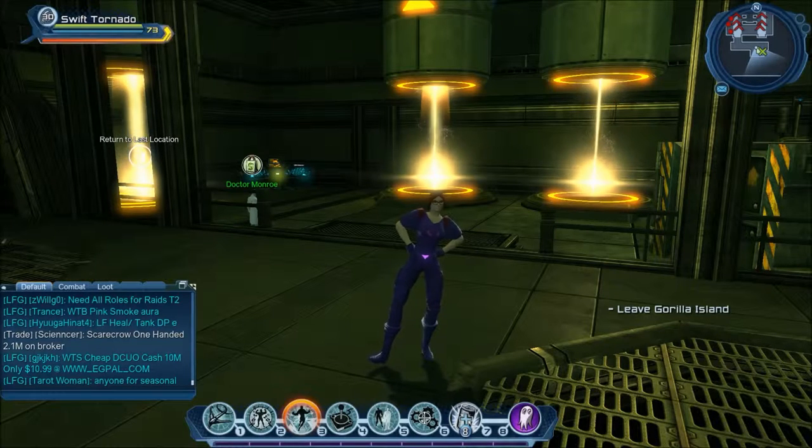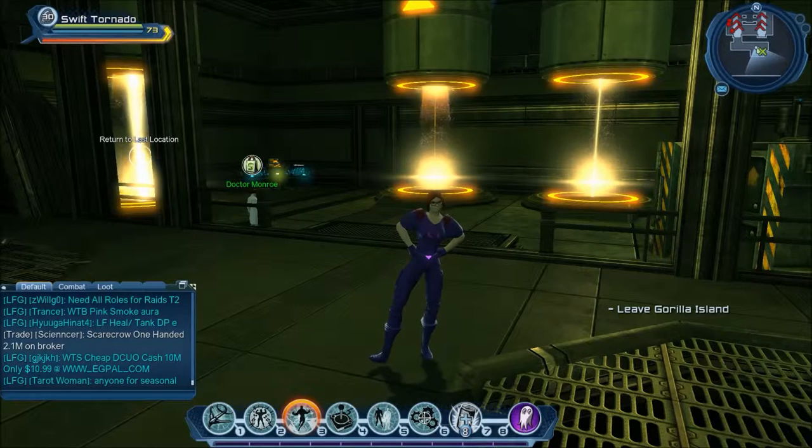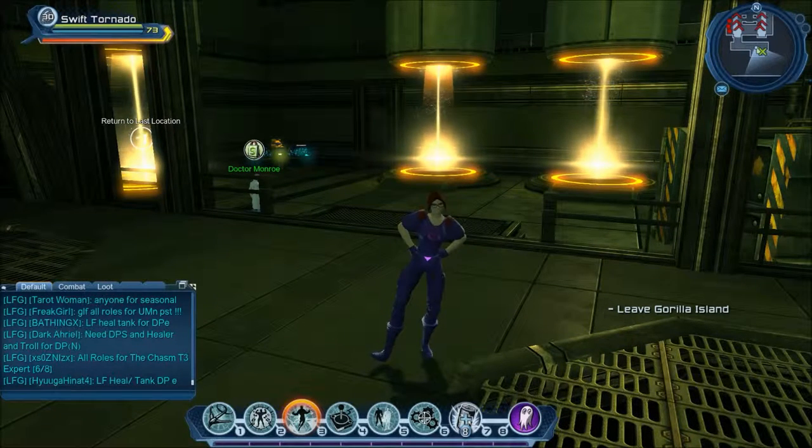Welcome everybody to this DC Universe Online video. I'm going to be doing the Gorilla Island Briefings and we're going to be starting from the Gorilla Island Entrance. There are four briefings to collect in this briefing collection and for the reward you'll be getting the Gorilla Soldier Waist. I'll be showing you this style at the end of the video.